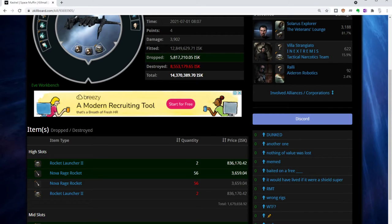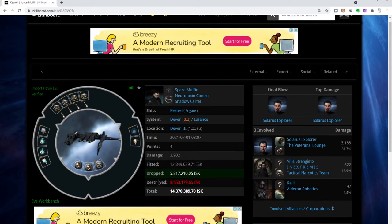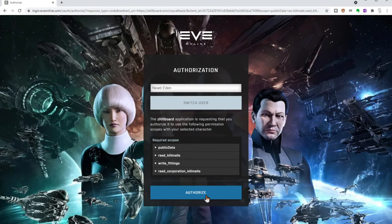I can see he's got a Warp Scrambler and an Afterburner. The Scrambler will stop opponents warping off, and the Afterburner is for range control. This looks like a pretty good fit for a solo pilot. So we're going to take this fit and borrow it — I'm sure he probably borrowed the idea from someone else as well. Before I do this, I'm going to log in to Zkill using my Noob Eden character. As part of the login process, you will see what you are authorizing Zkill to do.